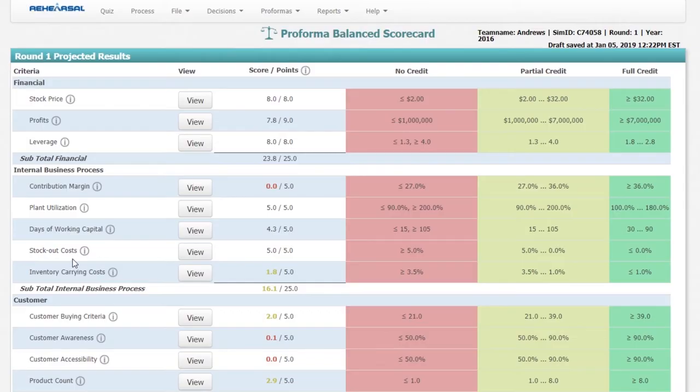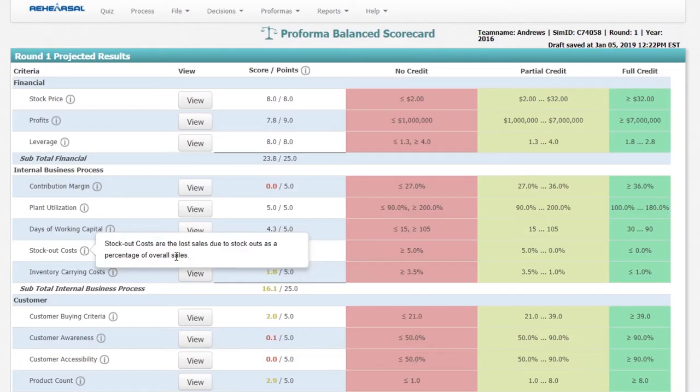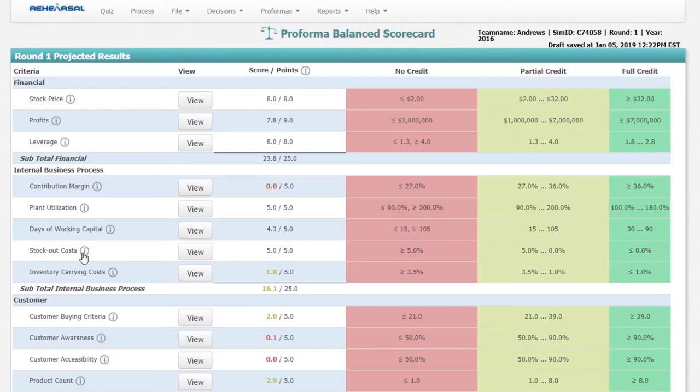The next two metrics are stock out cost and inventory carrying cost. Stock out cost is the lost sales due to stock out as a percentage of overall sales. For example, if you produced 100 units but your customers want 150 units, you will sell everything you have — all 100 units — and customers will still demand 50 more units from you. That 50 units is your stock out cost.